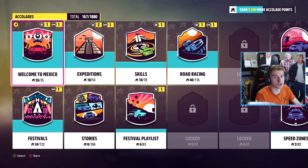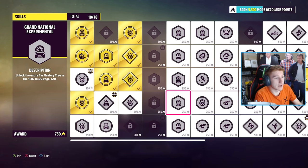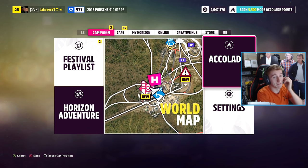Accolades are basically just points that you get for doing races and challenges. In the top right-hand corner, you can see there is an accolade bar. In this case, I need 5,500 more accolade points to get my next token. Every time you complete this bar, you get a token. I can do any of these things here — for example, I can unlock the entire car mastery tree in the Volkswagen Beetle for 750 points, or I could just do a simple race.